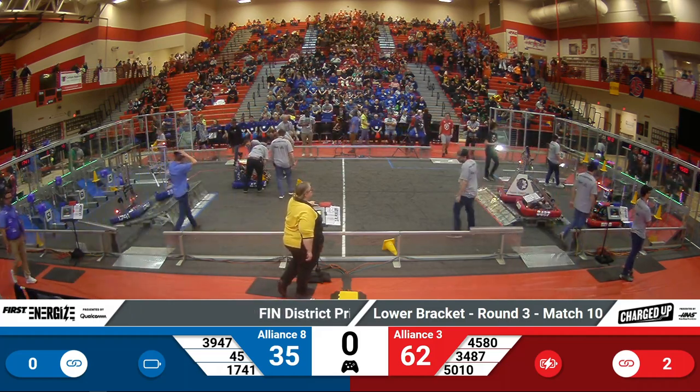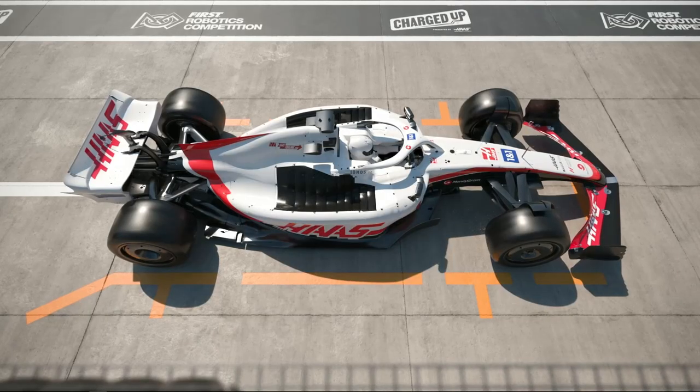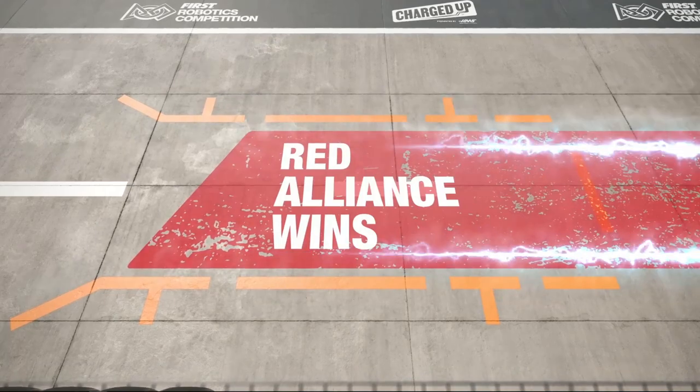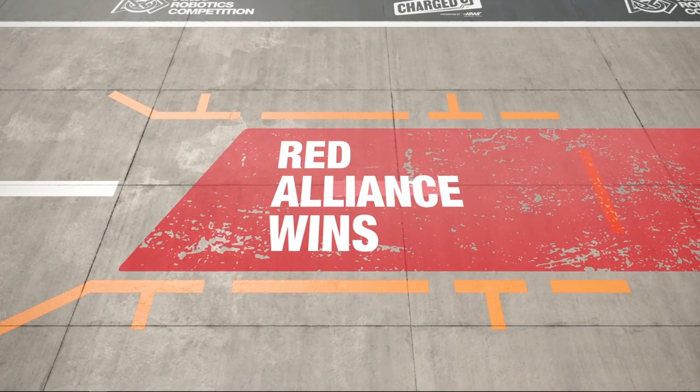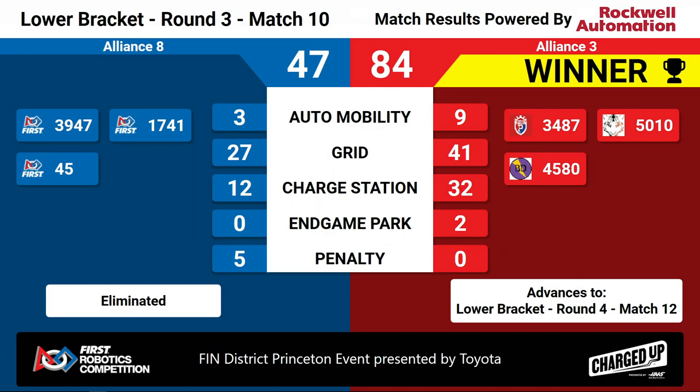We have our scores for match number 10 of the playoffs here in the lower bracket — the loser will be going home. Your winners, the Red Alliance, winning 84 to Blue's 47. Significant advantage both in the grid, auto charge station, and in-game park overall.